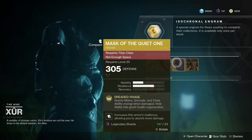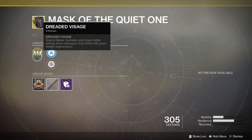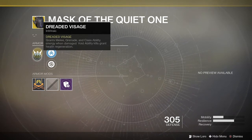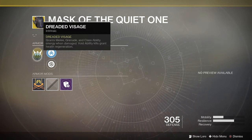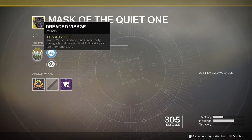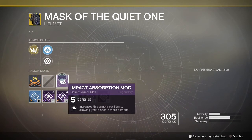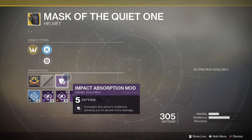For titans, we've got the Mask of the Quiet One. Its exotic intrinsic perk, Dreaded Visage, grants melee, grenade, and class ability energy when you take damage. Void ability kills also grant health regen, so if you're running the Sentinel subclass and get a void ability kill — melee, super, etc. — you get your health back. It has a mobility mod and an impact absorption mod with a double stack on resilience.